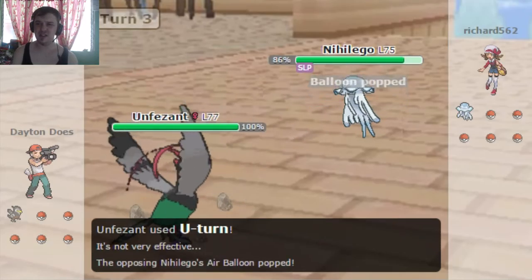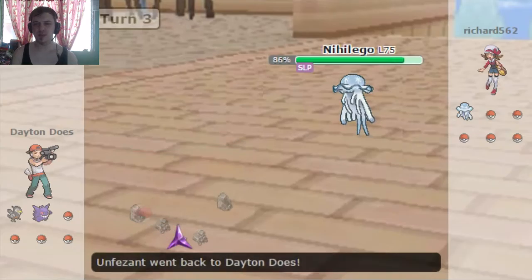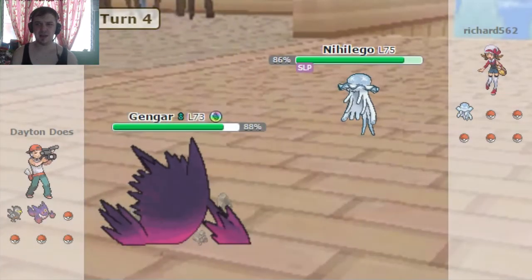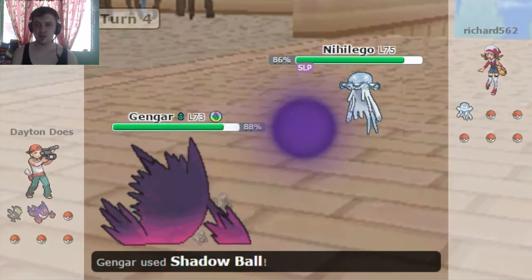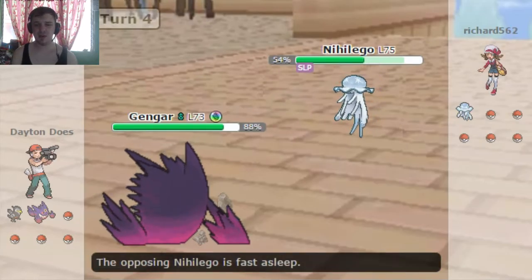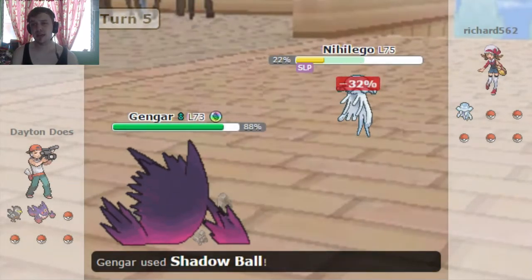Nihilego definitely shot up into the OU tier. I'm able to pop his balloon with the U-turn. Here's the Gengar, and I'm gonna go ahead and suck up those Toxic Spikes. Don't know how much damage I'm gonna be able to do against this thing — I think Special Defense is one of its strongest stats — but we're gonna go ahead and try. Smack that thing with Shadow Ball. Yeah, only 32%. I'm probably not gonna be able to knock it out before it wakes up, but it's worth a try.